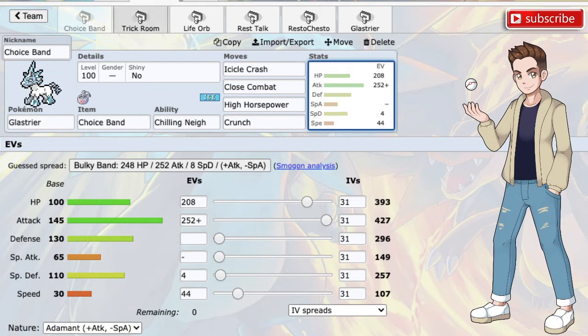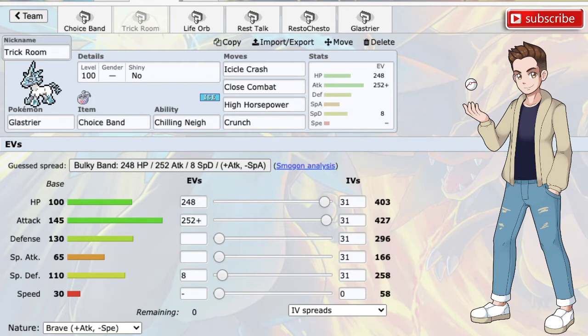I also have a Trick Room set, because with its speed at zero IVs and a Brave nature, it's effective under Trick Room, underspeeding absolutely everything and firing off huge High Horsepowers, Close Combats, Icicle Crashes, and Crunches. It can be very, very tough for your opponents to deal with this Pokemon.